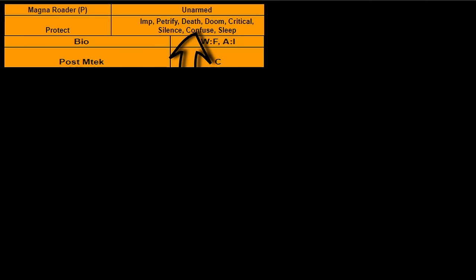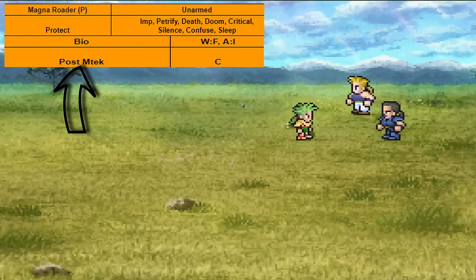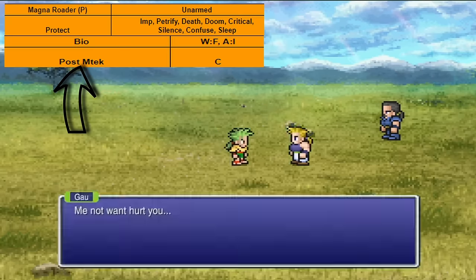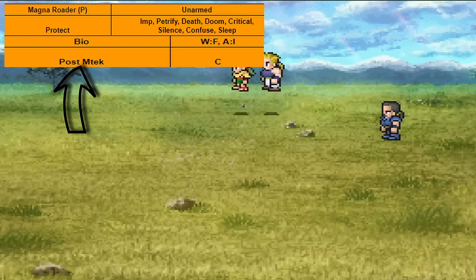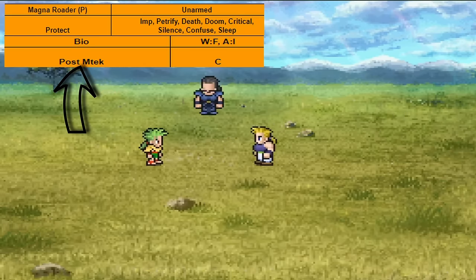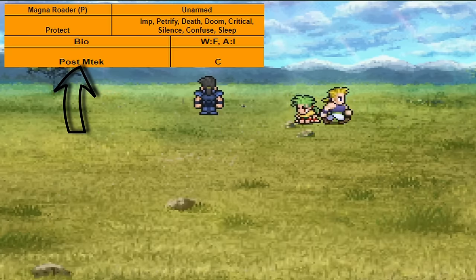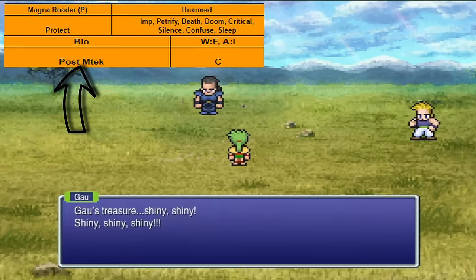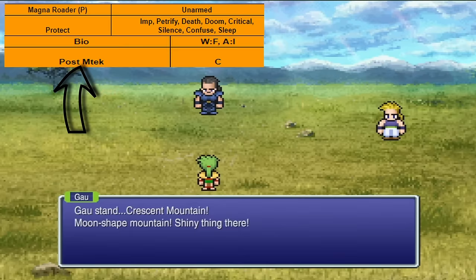After that we have all the status resistances, which can be pretty helpful depending on your needs — mostly just nice to have, but good to know. After that comes our accessibility ranking. I broke this down into six different times we would go and get rages: our first trip to the Veldt when we first get Gau; the next time won't be until after we get the airship — we're calling this post-Mtech; then pre-Floating Continent; next is when we get the airship in World of Ruin, which includes the IAF and the Floating Continent; after that, anything outside Kefka's Tower will be considered World of Ruin questing; and finally Kefka's Tower as a final dungeon only. The less you can use the rage, obviously the less useful it will be. There is some consideration for low-level challenge runs, but it's not heavily weighted.